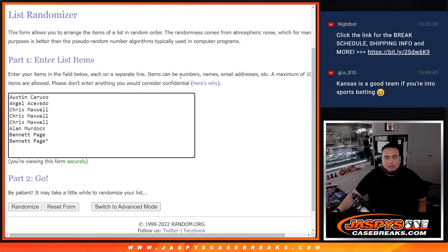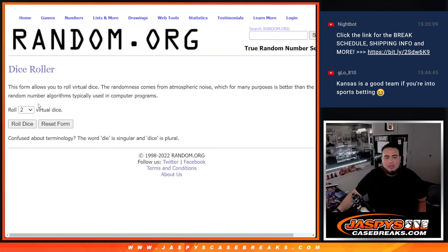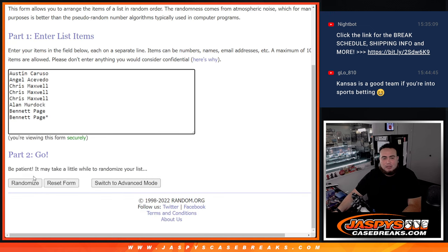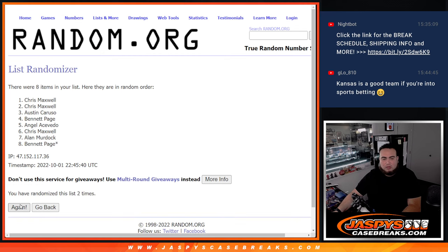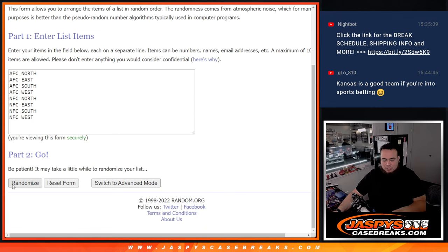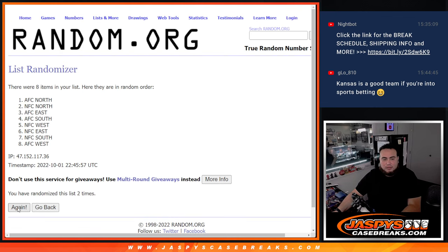So here's the dice roller, here's the customer names I bought in, and here's the random divisions in the NFL. Let's click dice roll, and we got ourselves a four and a three for seven. Good luck. Chris Maxx at the top, then Angel Acevedo at the bottom. NFC North at the top, then AFC South.